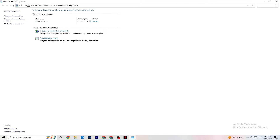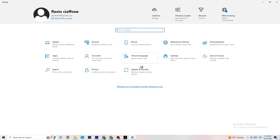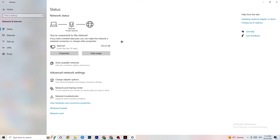Close everything down. Also, go back to your internet settings and look at updating your network adapter driver, because sometimes it can be a problem that your driver isn't on the latest version. Open Device Manager and click Update Driver on your network adapter.